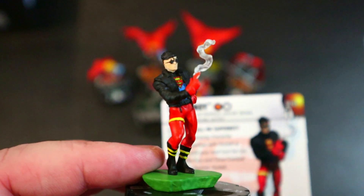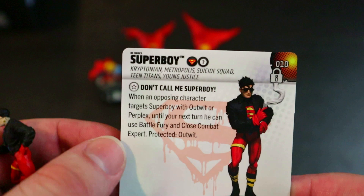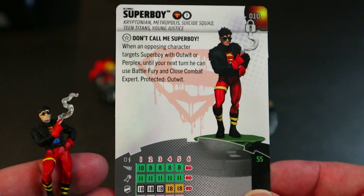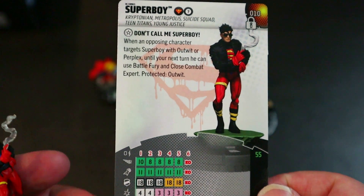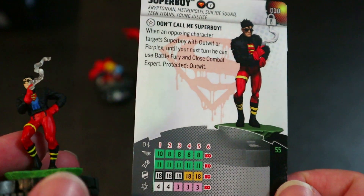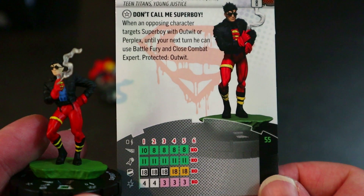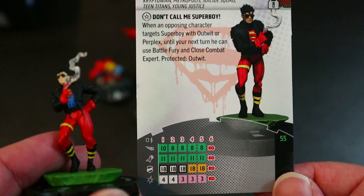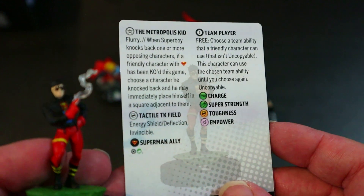Next up is Superboy with his smoking finger gun. He's got the Superman and Team Player team abilities. His Don't Call Me Superboy trait says: when an opposing character targets Superboy without Outwit or Perplex until your next turn, he can use Battle Fury and Close Combat Expert, protected from Outwit. That wording should probably say 'until the end of your next turn' — hopefully they'll errata that. For 55 points he's got 10 movement Charge with flight, 11 attack, Super Strength, 4 damage.